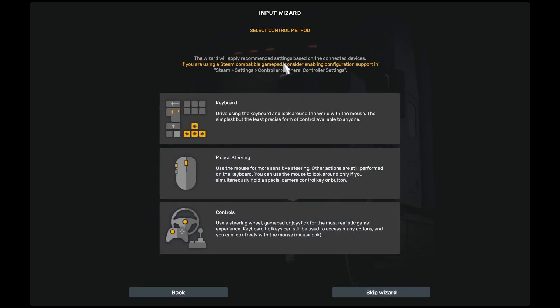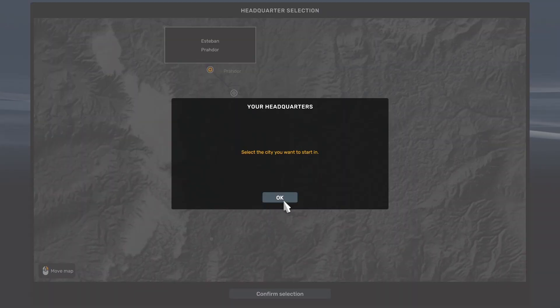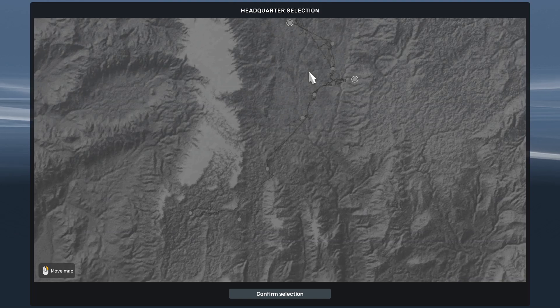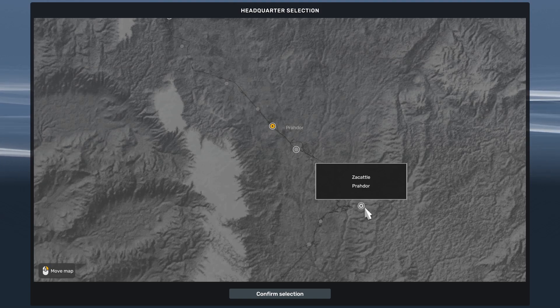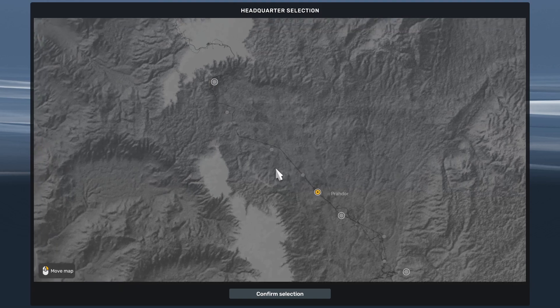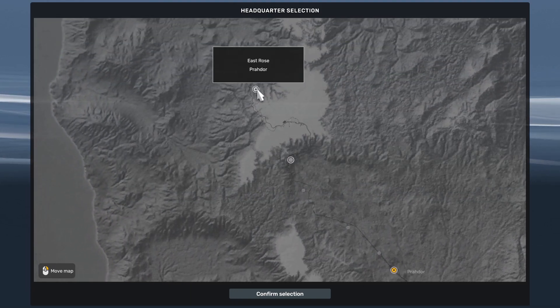We're going to skip the setup wizard — if you want to set up controls manually, this is where you do it. Hit Skip Wizard and give it a moment. We're in. You select your starting city — there are five locations: Zakatal, Calera, Esteban, St. Louis, and East Rose.